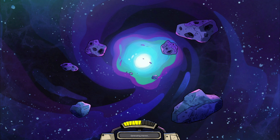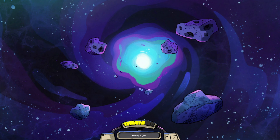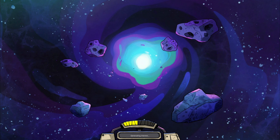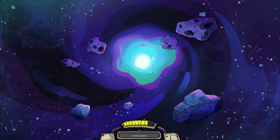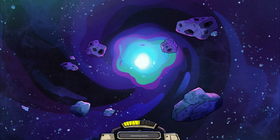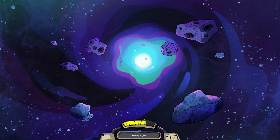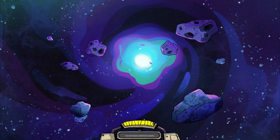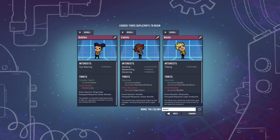If you don't know what Oxygen Not Included is: we start on a world where oxygen is not included. One of your first goals is to provide a way to generate oxygen, provide a place for them to sleep, some way for them to eat and survive. Then you start building this whole world, and eventually you can build rockets and go to other planets and asteroids.